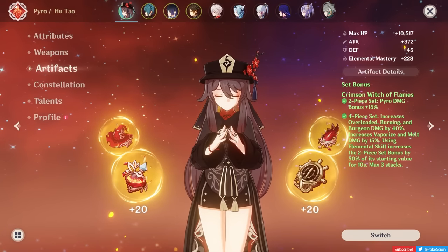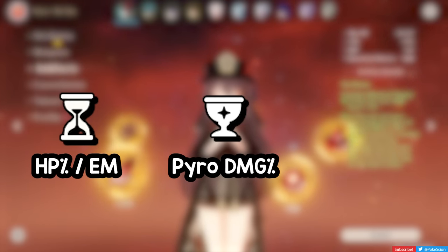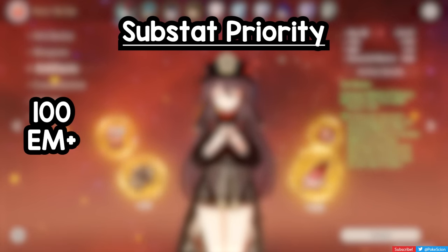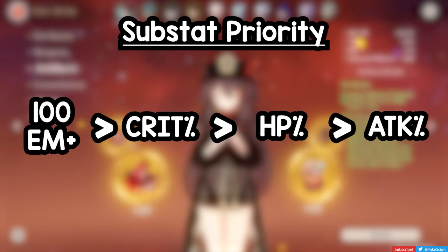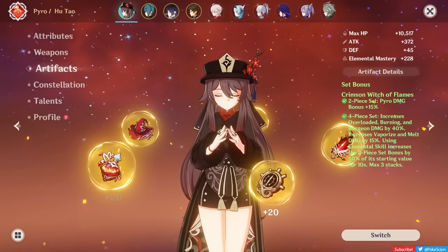Now let's talk about what stats to prioritize on her actual pieces. For her sands, Hu will want either HP percent or Elemental Mastery. An EM sands is usually better for damage, unless you have a heavier EM weapon like the Dragon's Bane. HP percent will make her lose a bit of damage in exchange for making her tankier. On her goblet, Pyro Damage bonus percent is the clear best main stat. For Hu's circlet, she wants Crit percent — whichever crit stat you have less of. For substats, she will want at least 100 EM or higher to multiply those Vaporize numbers. Second is Crit percent, third is HP percent, then Attack percent. Any stray rolls of ER won't be bad — you can generally be fine with about 110 to 120% Energy Recharge.